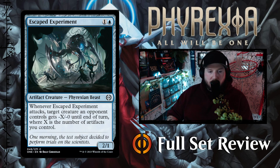Escaped Experiment — one and a blue for a 2/1 Phyrexian Beast artifact creature. Whenever Escaped Experiment attacks, target creature an opponent controls gets -X/-0 until end of turn, where X is the number of artifacts you control. That's not bad. This is a limited card for sure; I don't think it's going to make the cut in constructed, but in limited this is going to be pretty good.